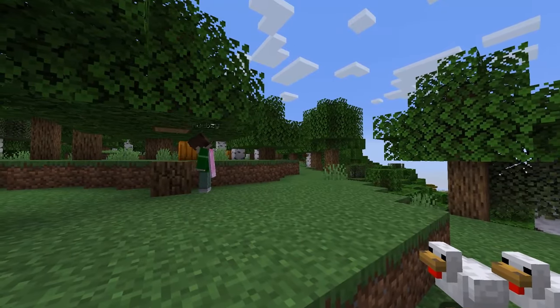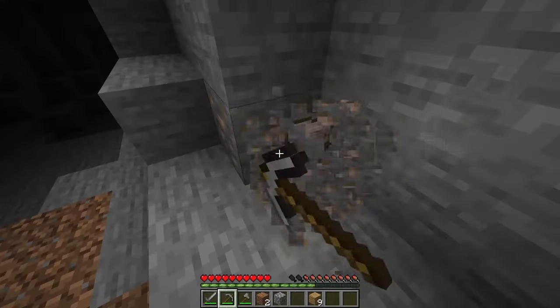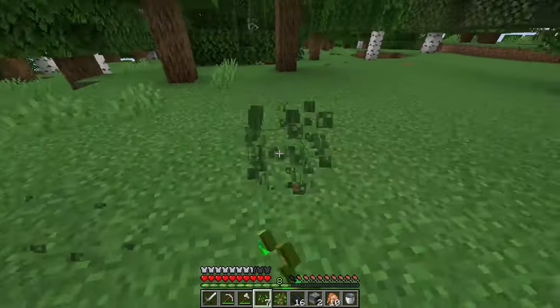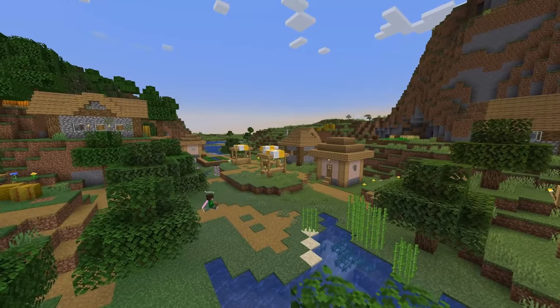Before we start building, we of course need to gather up some materials and get the whole survival game going. To start off, I always try to gather up some iron for tools and armor and then do these four things: collect some wheat seeds, get some sugar canes, locate a few cows, and find a village.